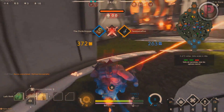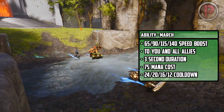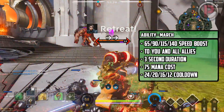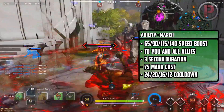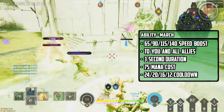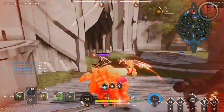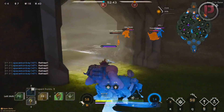His next ability is March. This grants Narbash and nearby allies — including minions — a speed boost for 3 seconds. Only the allies within range get the boost. It covers a decent radius and the movement speed even at level 1 is rather noticeable. It's a very good ability to help you and your teammates escape or catch a fleeing opponent, but be warned — especially in the early levels it has a very long cooldown, though the mana cost seems fair.